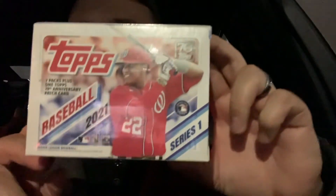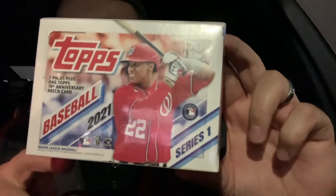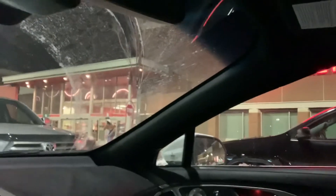Good evening ladies and gentlemen, boys and girls, welcome to the show — a card opening show! That is a blaster box of Topps Baseball 2021 Series One. It exists, it's out in the wild. We went there, we found it. I'm not gonna lie, I got really lucky — someone that works for me gave me a heads up and said the vendors are here at Target. I was like, no way, I was just here like an hour ago and there was nothing.